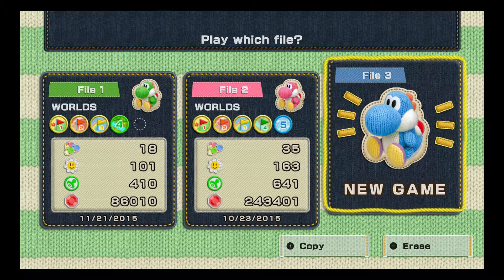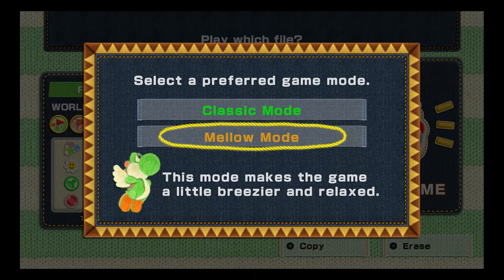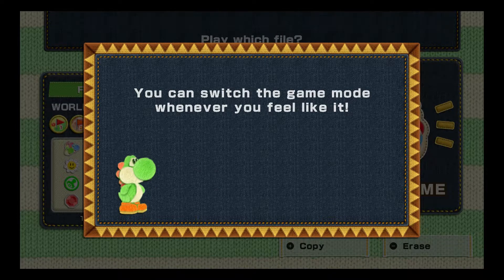We're going to start a new file here. In Yoshi's Woolly World, there are two different methods of play. You can play through Classic Mode, or you can play in Mellow Mode, and you can switch back and forth between them as you go through. Classic Mode is what we're going to be playing. Mellow Mode is mostly so you can get through a level a lot easier — mainly because Yoshi gets wings and can basically fly forever and becomes invincible. We're going to play Classic Mode because it's got a little bit more of a challenge and it's more appealing to play through, in my opinion.